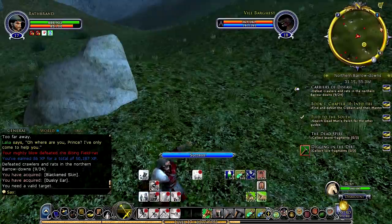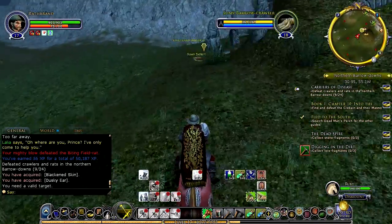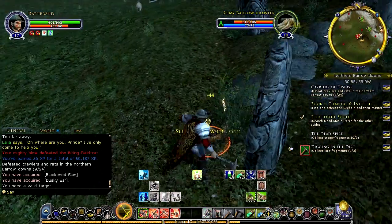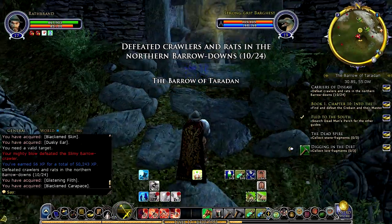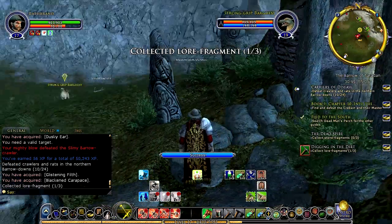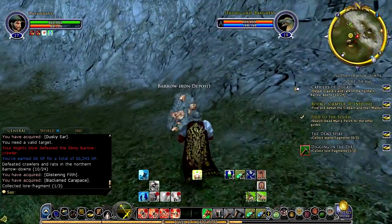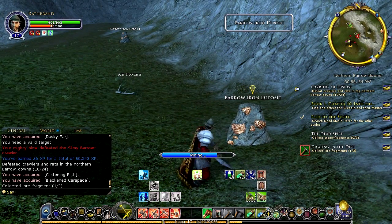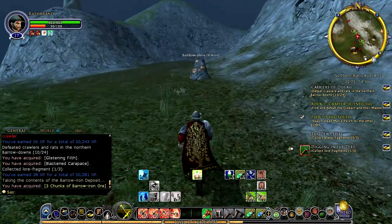We'll jump on our valiant steed and the first lore fragment should be at the entrance to this tomb right here. We'll dispose of this barrel crawler and then there is some stuff for us to gather. We might as well do that too since we are going to need a fair amount of barrow iron so that I can level up my prospecting.